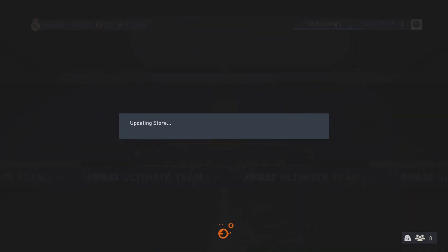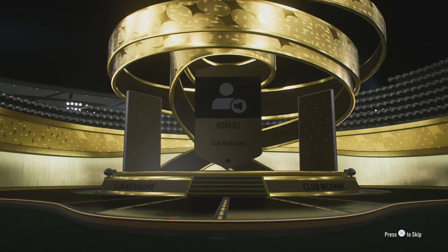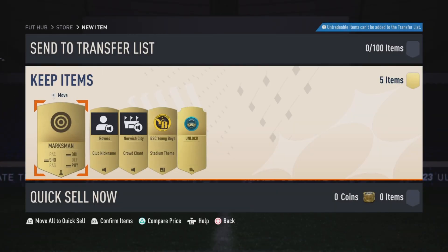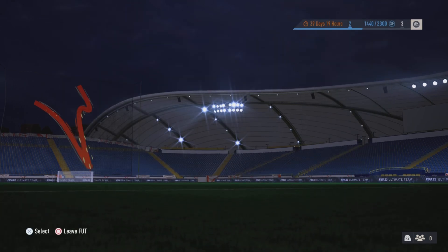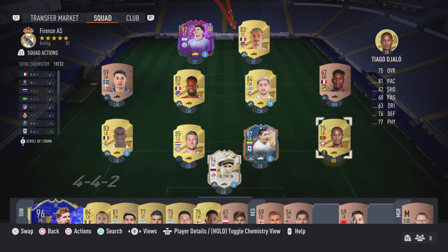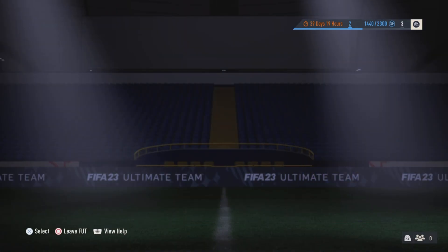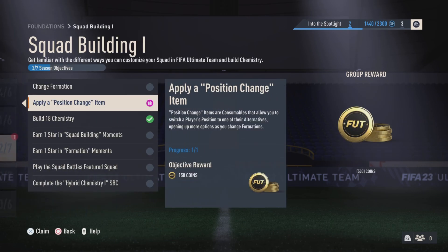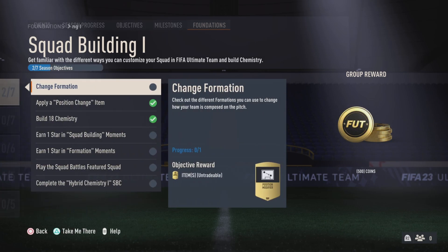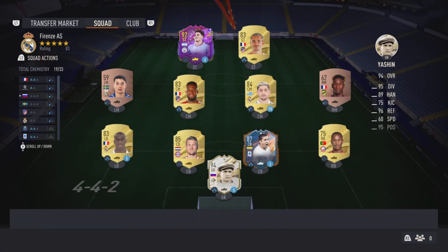We have six packs in the store. I've opened all the stadium packs - we just have the draft token pack left to open. Let's open it - we get the Rovers club nickname. Let's unlock the draft token, so now we have the ability to play a draft for free instead of paying the hefty price of 15,000 coins. Right - Gialo to right back. We've completed another objective. Squad building - another 150 coins.